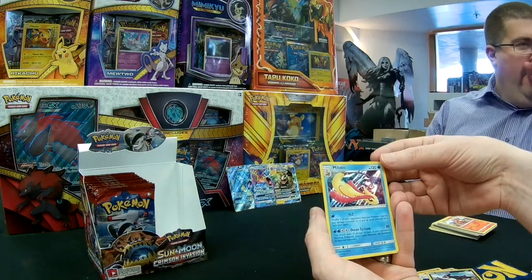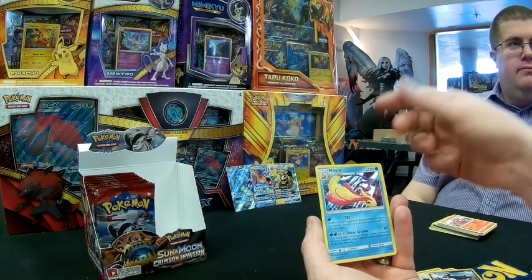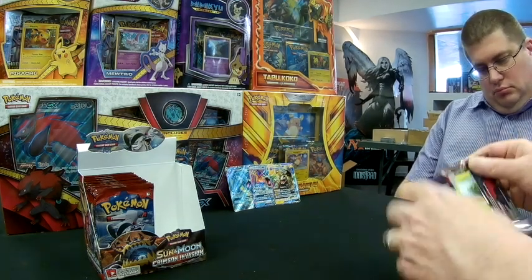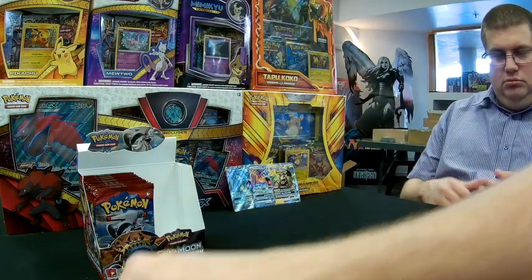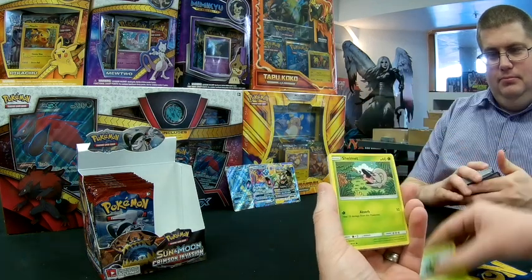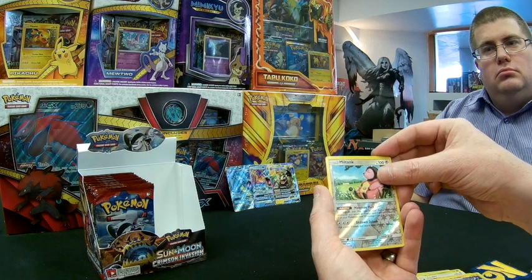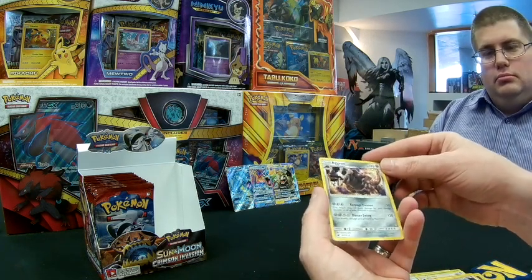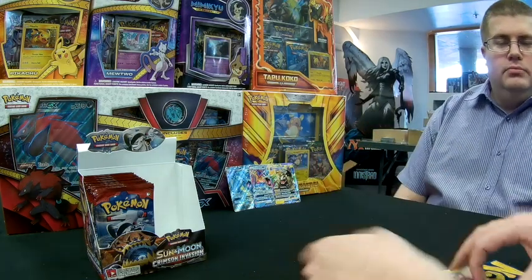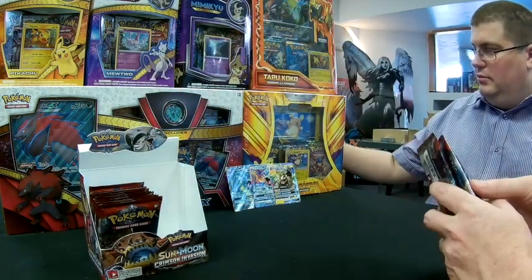The Milotic attack is kind of like a Phione attack but hitting onto the bench. If your opponent stacks energy on a benched Pokémon, you could shuffle it back — but because it's a Stage 1 it's not as useful as Phione. Our last pack from the right-hand side: Cacnea, Shelmet, Swablu, Swinub, Numel, Sea of Nothingness, Diggerbsby, Alolan Graveler, and Miltank reverse. We get an Aggron as our holo rare — a Stage 2 with the weird dull holo you see on Fighting and Metal types — with a couple of attacks that aren't amazing.